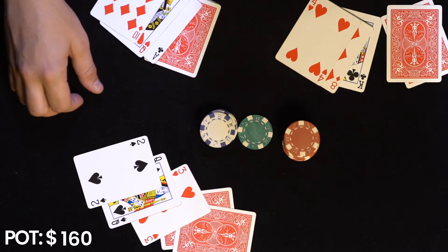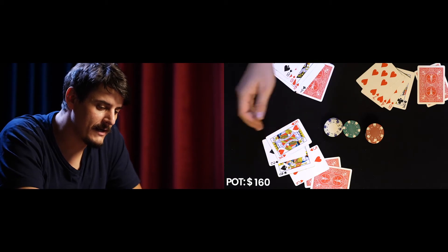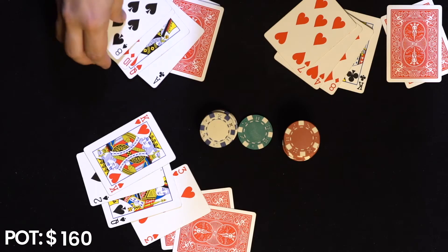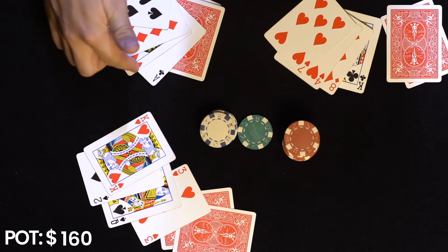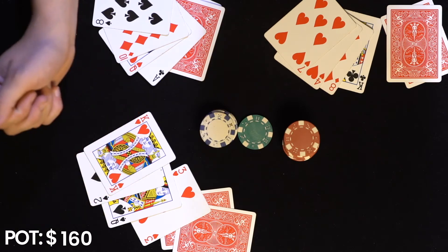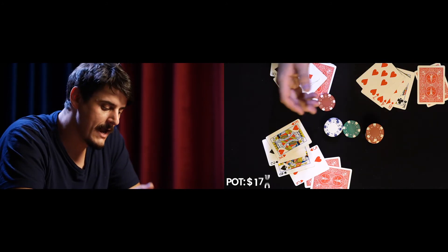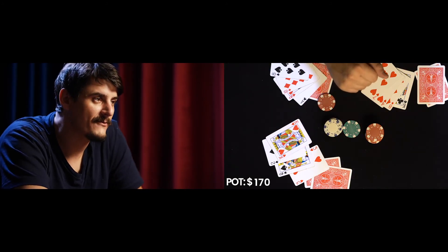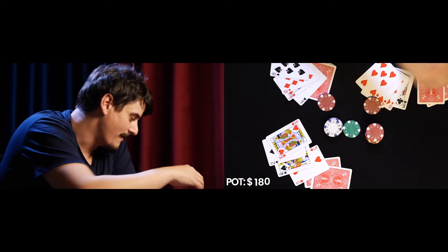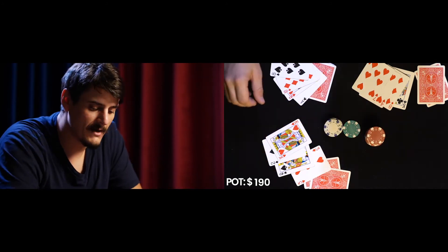So then we move on to Sixth Street, where every player is dealt another card face up. Whatever player is holding the best hand, again, is the first to act and needs to make a compulsory bet. Here we have this player right here with ace, queen, ten, eight — that's better than this player who has king, queen, or this player who has king high. So this player, again, pushes in that bet. Every player is maxed out at 4x the bet and only three bets can be made per round. So we go ahead and have every player throwing in their money because they feel confident that something positive is going to happen to them.